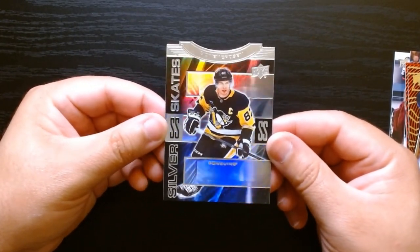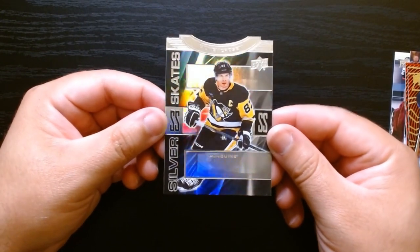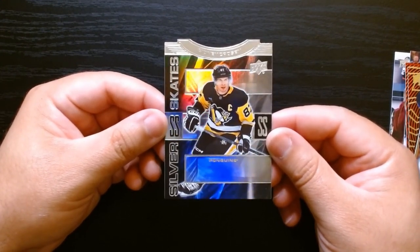We got the Black Diamond, a nice insert, and I love the die cuts — the Hollow View die cut and we finish it off with a Sid the Kid Silver Skates die cut as well. So that was 2023-24 Extended Series Upper Deck Hockey — I hope you guys enjoyed it. See you next time, take care!